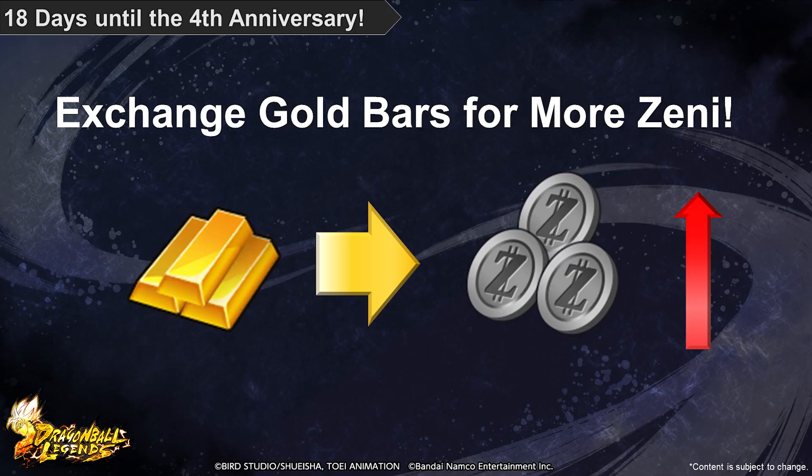The exchange price for the gold bars you can earn by playing the Super Zenkai Bonus Battle during Legends Weekend has been greatly increased. You can exchange your gold bars for Zenkai at the Recycle Center in the exchange, so if you're ever running low, be sure to earn some gold bars and sell them at a premium.